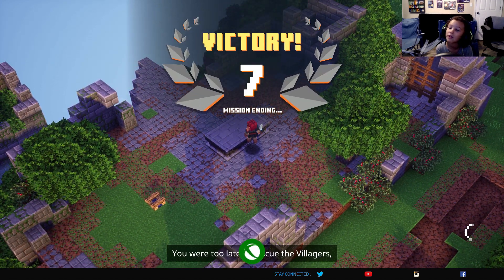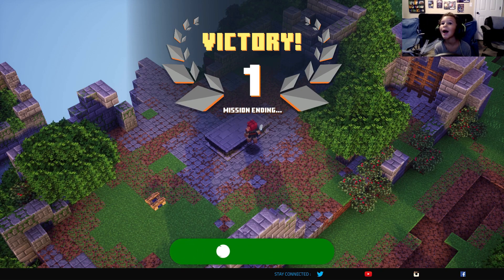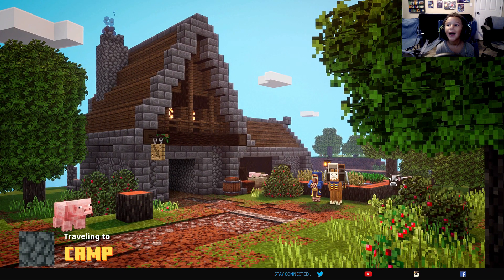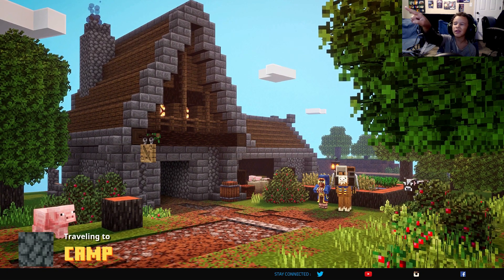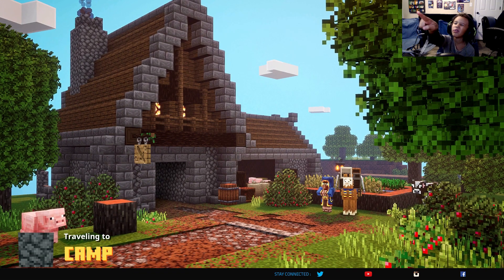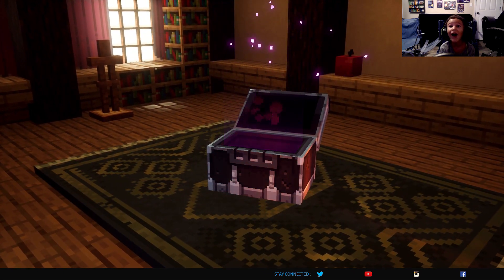Mission hit. Achievement unlocked. But don't fret — they're still out there somewhere, waiting for a hero to find them. Menu closed. Look at that llama over there and that pink — look at that cow over there. And that village along. Ah!